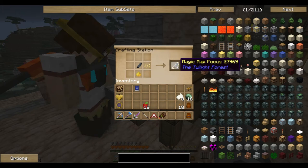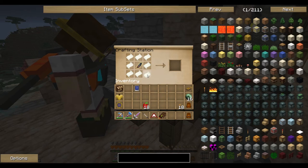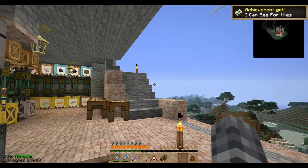Check out the crafting station - a magic map focus. I'm going to make that and then we wrap paper around it and we get a blank magic map. Okay, let's head to the Twilight.